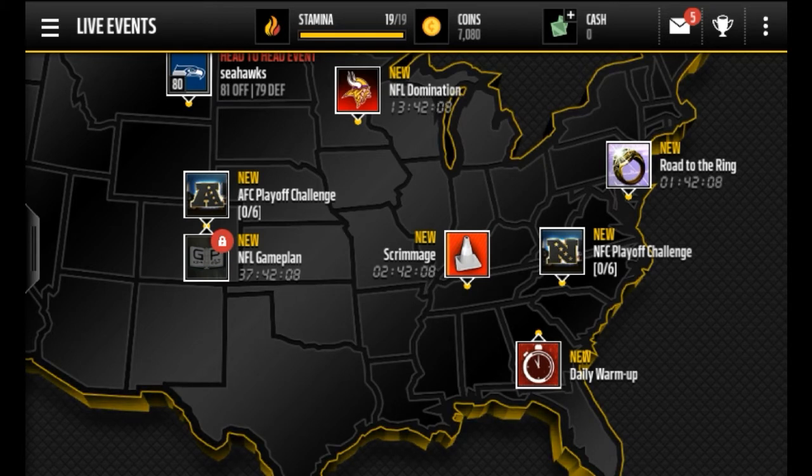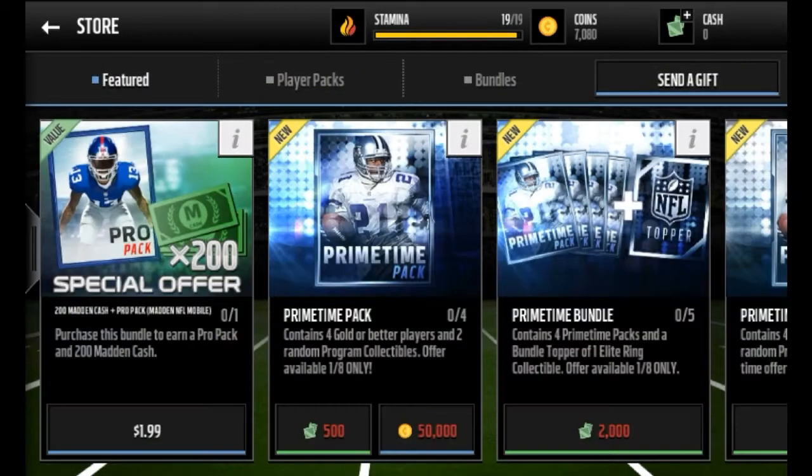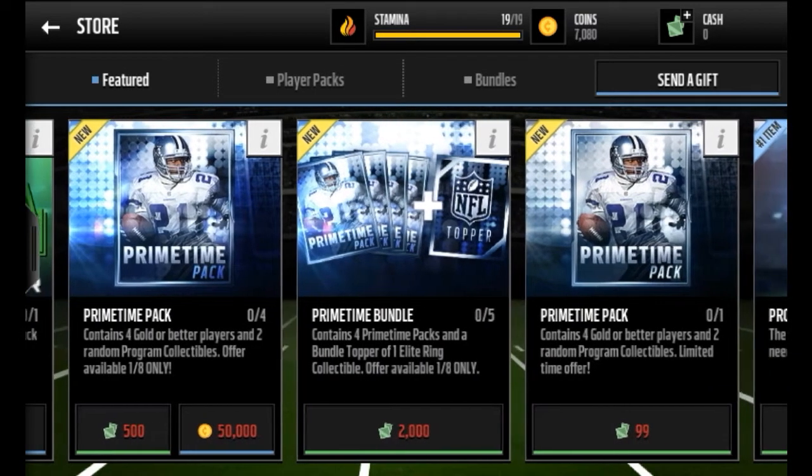I'm gonna be showing you some good players that you can use to boost your squad up if you're starting out this game, which a lot of you are. Also guys, there are these new packs in the game called Primetime Packs. They contain four gold or better players and two random program collectibles - limited time offers - so make sure you buy them, 99 Madden Cash.